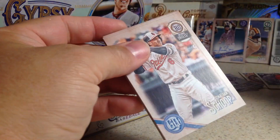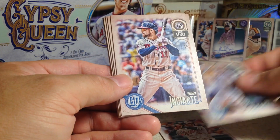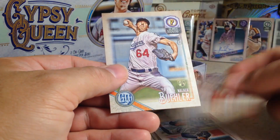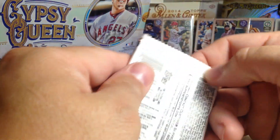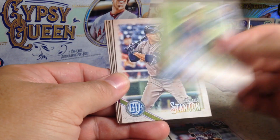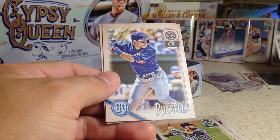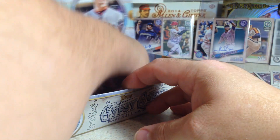Next pack: Jonathan Schoop, Corey Seager — there's another Corey Seager, so that's not anything unusual. Ender Inciarte, Scooter Gennett, Justin Upton, Aroldis Chapman, Paul Dejong, Walker Buehler rookie. Next pack: Nick Castellanos, Austin Hays rookie — that's nice. Giancarlo Stanton, Steven Souza Jr., Carlos Correa Ace of Wands, Addison Russell, Clayton Kershaw, Jose Barrios. Down to the last three packs.